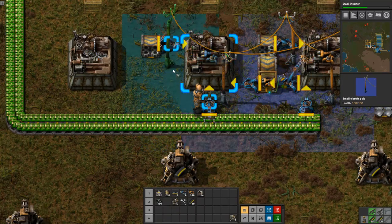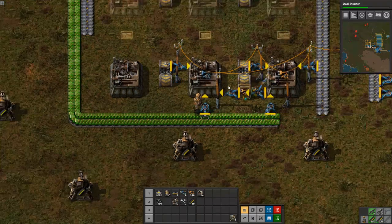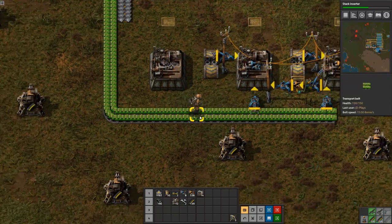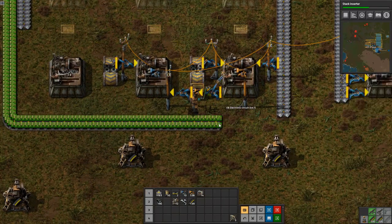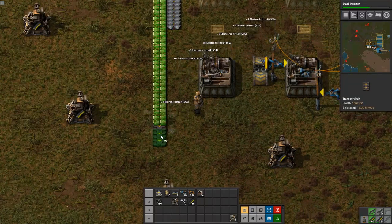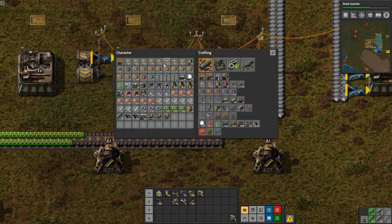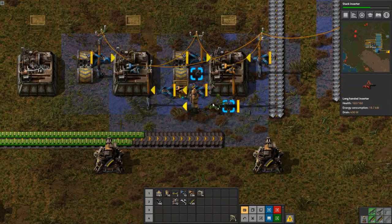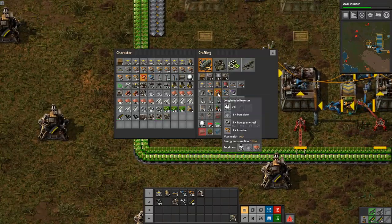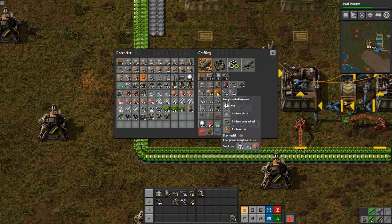He needs gears, which again we conveniently have right there, and he also needs iron — iron I didn't really think about. So what I'm gonna do is rip that up, bring it down one more tile, and use some long-hand inserters. You might ask why I didn't automate those.